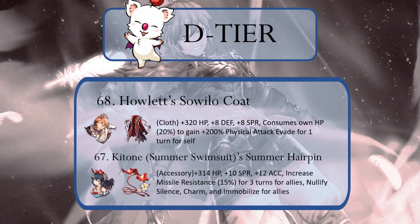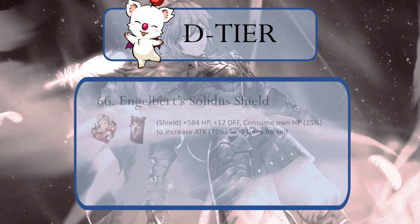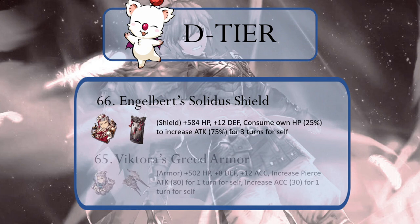Katone's Summer Swimsuit's tiny little summer hairpin — you thought I was going to say something else, didn't you? Get your head out of the Midgar underside. Her hairpin provides some spirit and missile resistance, but be honest, you're not going to use that. And rounding out our Moogle D tier, we have Engelbert's Solidus Shield, which turns you into Hulk for a turn in exchange for a pound of flesh, and Victora's Greed Armor, which might be useful on a spear-wielding unit, but really nothing else.